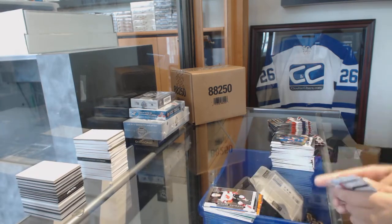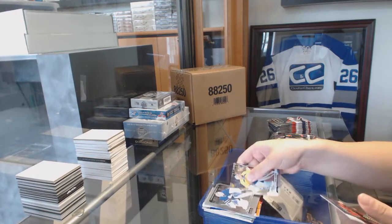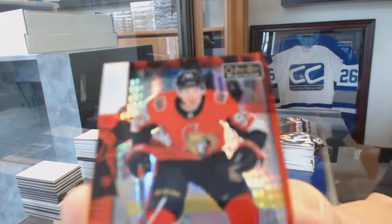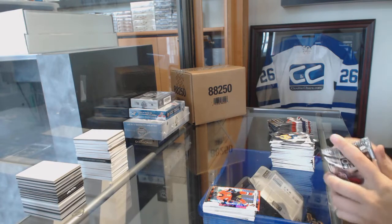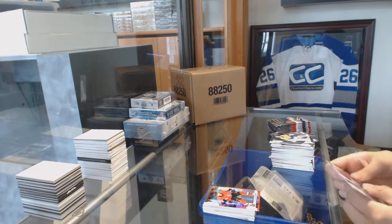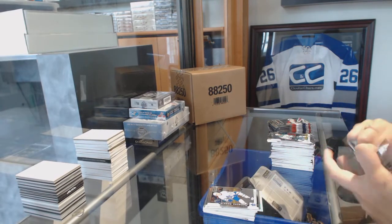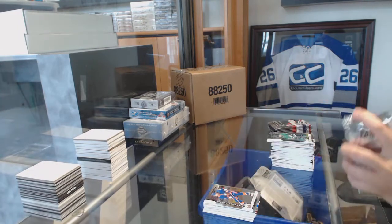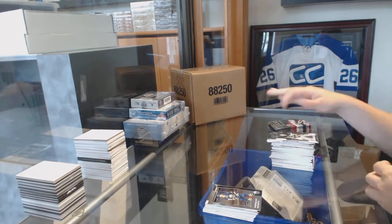Platinum Records of Auston Matthews for the Leafs. And Nico Hischier for the Devils Rookie. I knew one was coming somewhere. Retro Freddie Andersen for the Leafs. Rookie of Tage Thompson for the Blues. And a Red Prism number to 199 for the Ottawa Senators, Matt Duchesne. Rainbow Rookie of Scherbak for the Canadiens. And a Rookie of Andreas Borgman for the Toronto Maple Leafs. In Action of Charlie McAvoy for the Bruins. And a Josh Hosea New York Islanders Rookie.